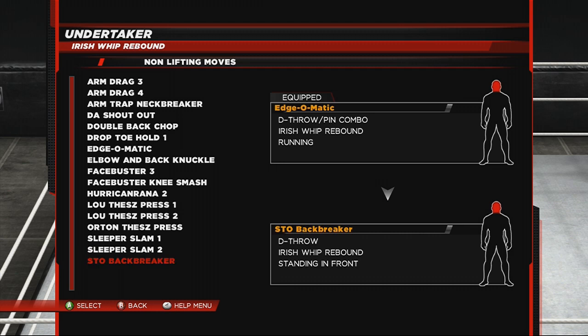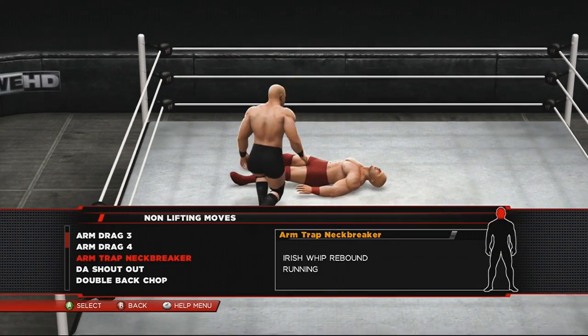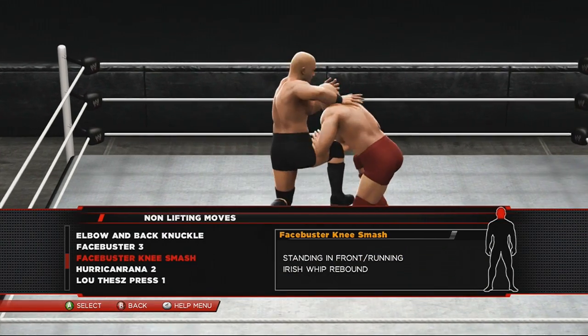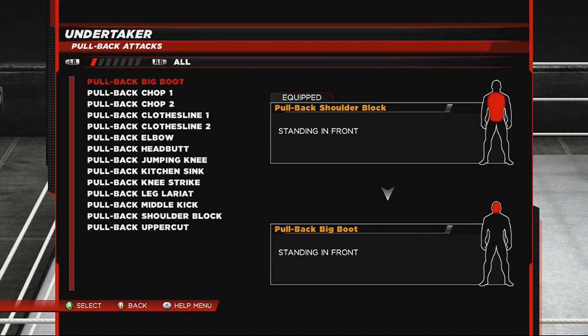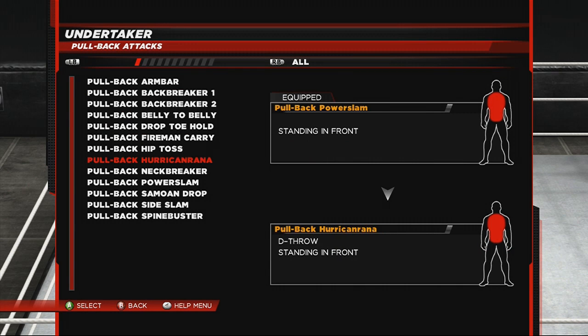For the bottom selection in Irish Whip Rebound there isn't a Power Slam option, so just leave it or set it to an attack. There won't be much weight detection because for this example I'm using my created superstar, but you can use anybody. I've changed his moveset to a Face Buster so he won't slam me — I'll still be standing, so he can hit me with a Grapple from Behind or run at me and do the Crucifix and still pin me. For Pull Back Attacks, go for Pull Back Power Slam, as it's again a pinning combination move. For weight detection, just leave it as it is.